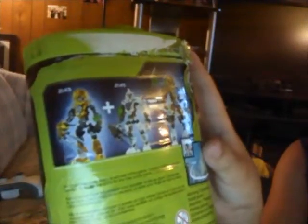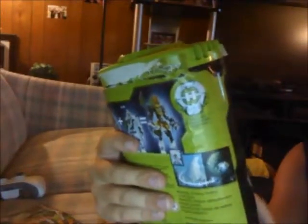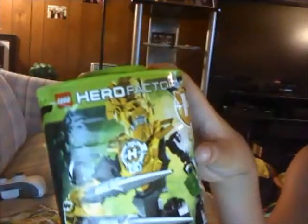We're just gonna look at the back. If you can find the 2-1-4-5 — the white guy — you can create this thing. He's number 2-1-4-3, and he has 30 pieces. He's a Hero Factory guy.